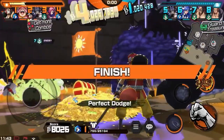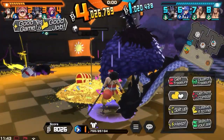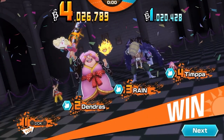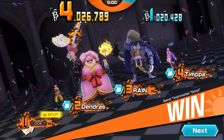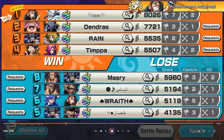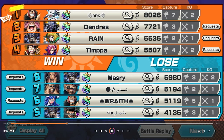Put him to sleep. Nice. 8K score! DDK is popping off! MVP goes to DDK. Yes sir - buddy was going stupid with Usopp. Alright, so we got MVP with 8K score, 7 caps, tons of treasure, 2 kills.